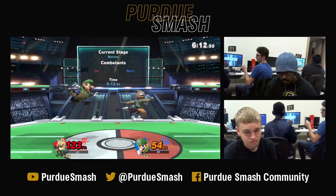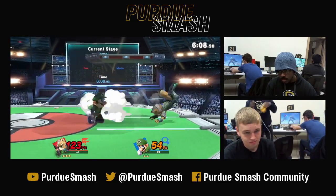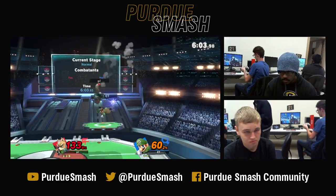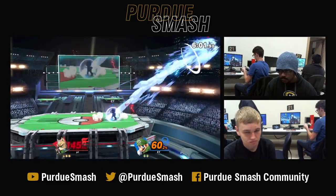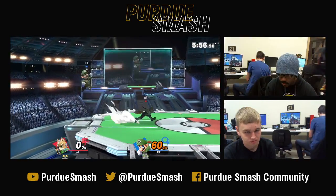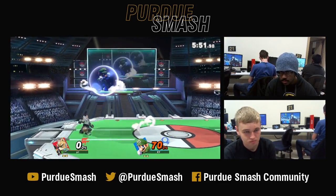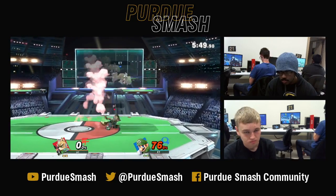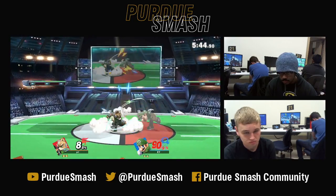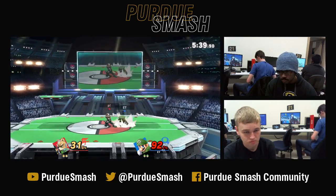Its only problem is that it doesn't lead into any real follow-ups except maybe at low percents into up air. But right now Paper is not at low percents — he is at very high percents. He is holding onto this stock very deep into the kill zone. But that back air will take it. That back air affects his stock count from 3 to 2. We see him come out with a 70% lead on this exchange, going ahead to parry and up tilt that.